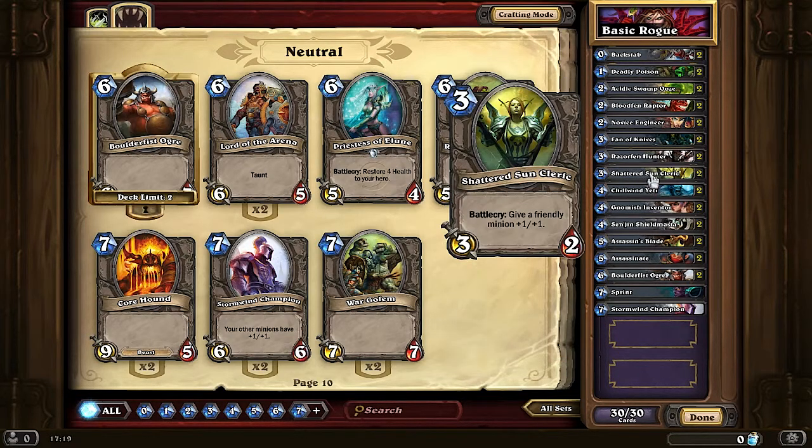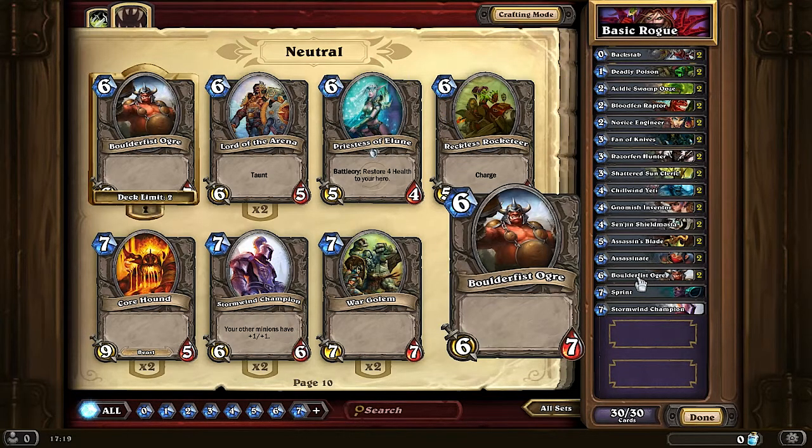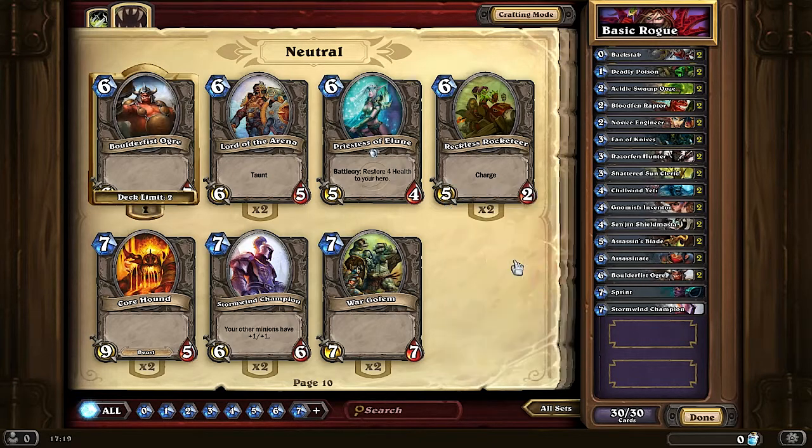You can also buff it with Shattered Sun Cleric. If you've ever had an argument with yourself about whether to use Lord of the Arena instead of Boulderfist Ogre in your basic deck, I still say Boulderfist Ogre is better. Boulderfist has the same attack for the same amount of mana as Lord of the Arena, but has 2 more HP. So it can trade more, and no one will really want to leave your Boulderfist Ogre on the board — they will try to find a way to remove it.